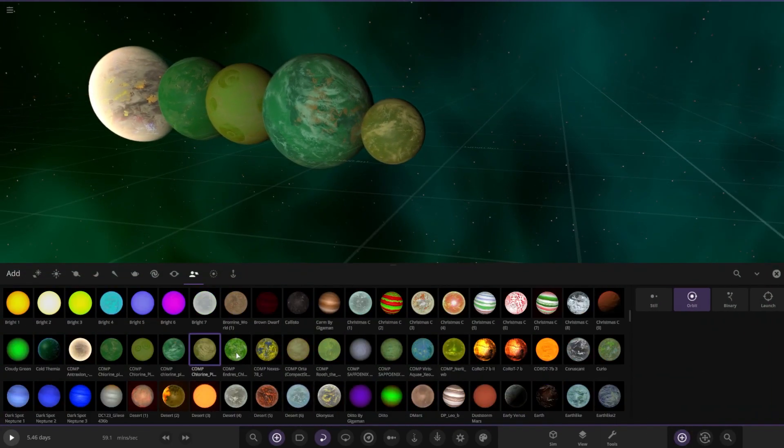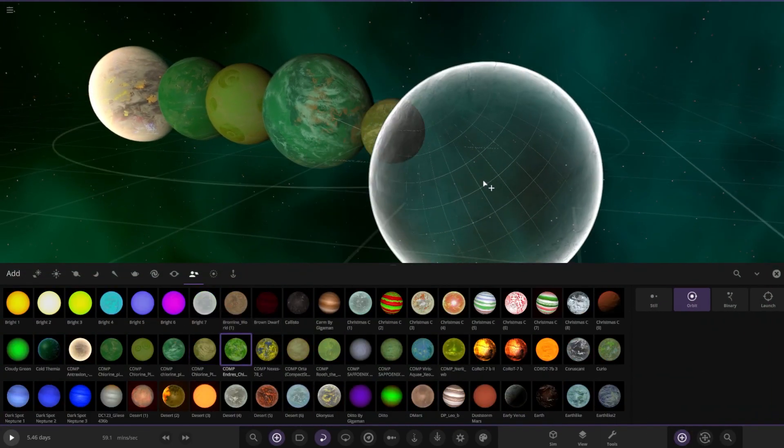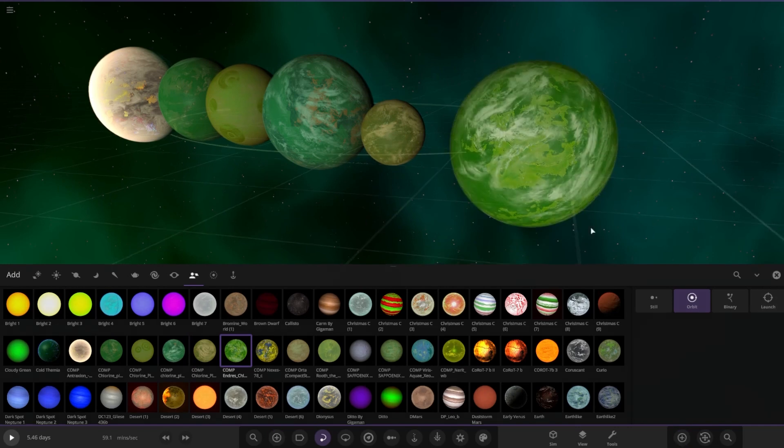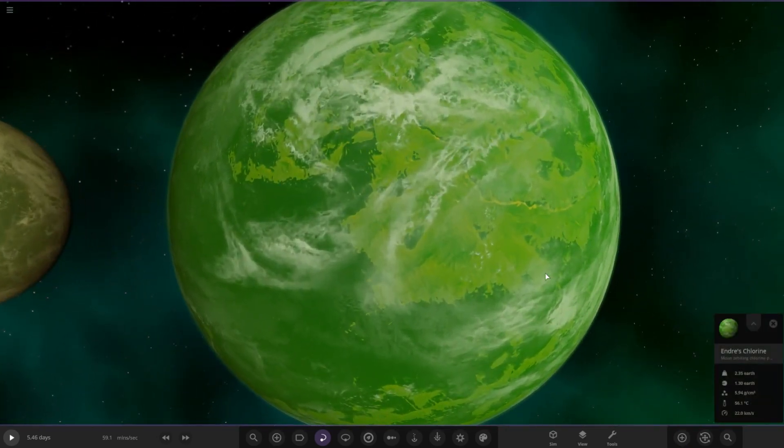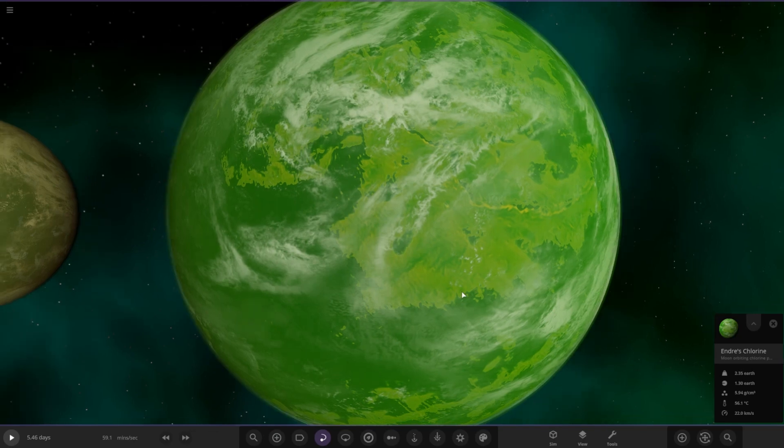Next up we have got Endy's chlorine planet - very, very funky green. The description says: 'I Googled chlorine planet and based this off an image so I got it as realistic as I could. There is life on this planet as you can tell by the city lights on the night side. It has a green chlorine atmosphere with oceans and clouds of hydrochloric acid.'